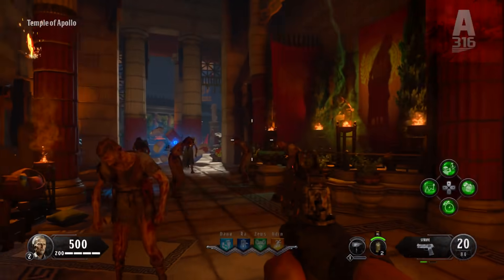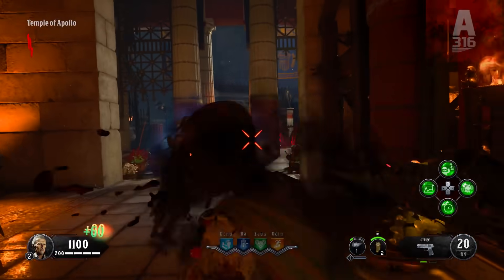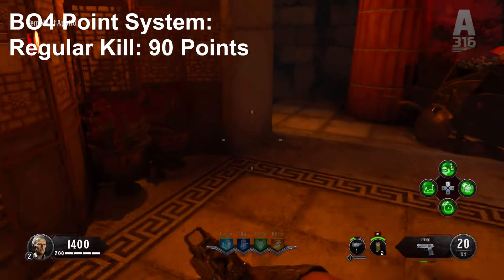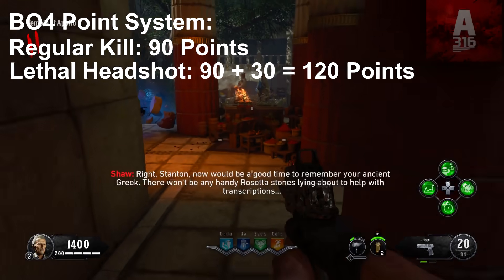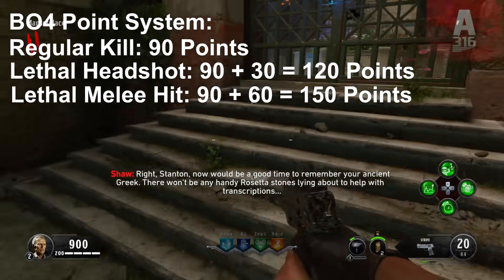In Black Ops 4, all of that changed. They removed the 10 points per shot. Now you would just get 90 points with every kill. A headshot gave an additional 30 points, and a knife kill gave an additional 60 points.